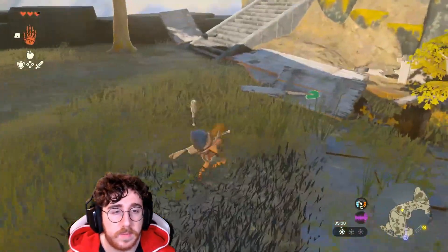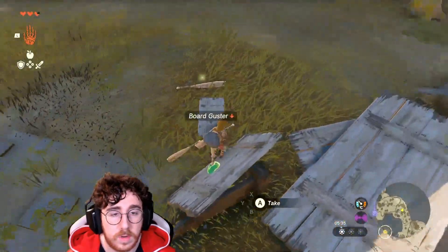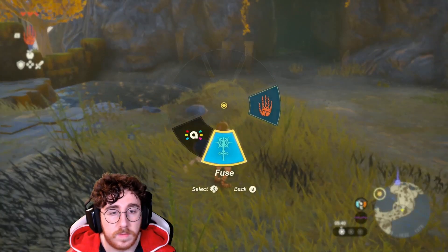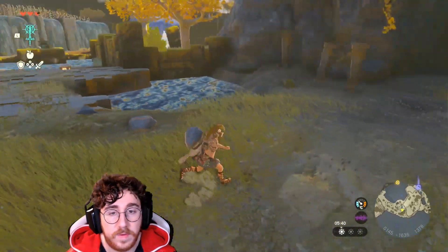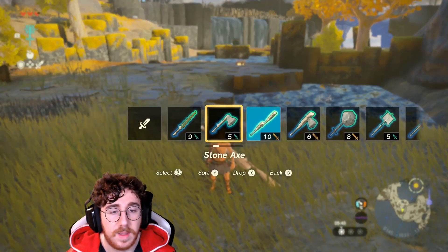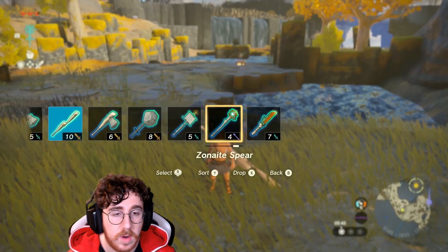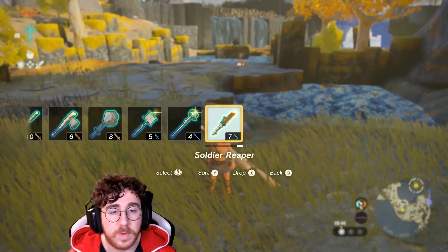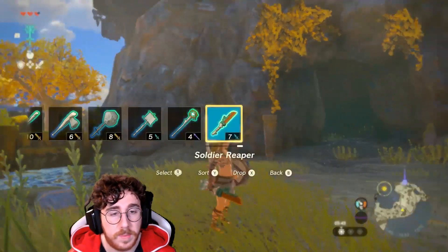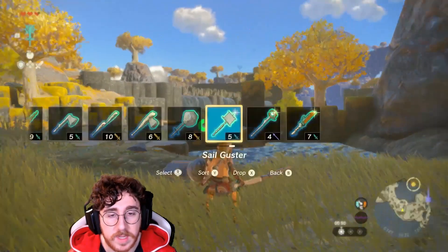You can combine stuff with each other — like a board, a door, and whatever just mixed together. And we also have the Fuse Ability. You can fuse weapons with materials. So for example, I have the Thick Stick, we have a Boulder Hammer, a Zonite Spear. I combined the Spear with the Zonite part or the Soldier Reaper — it's like a sword. And we also have a Sailguster that can create wings.